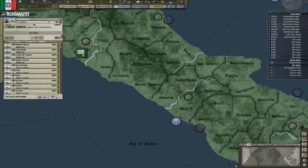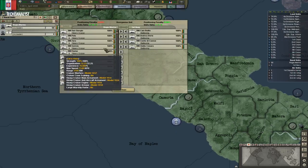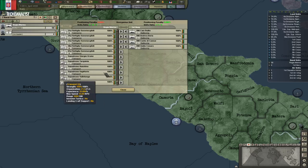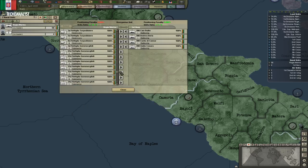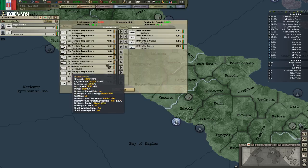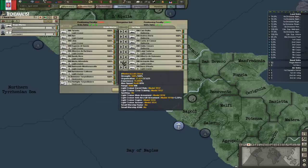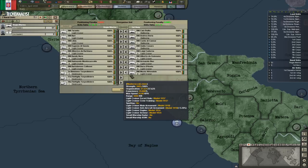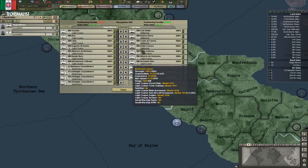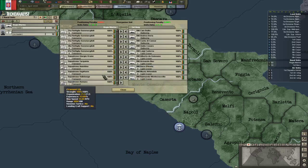Now let's organize our navy. We have battleships, and we need to use at least the same amount of screens. Screens are light cruisers, destroyers and such — actually those are the only two. I don't think there's another ship that can be classified as a screen. So we can have six light cruisers and four battleships in our battle fleet.